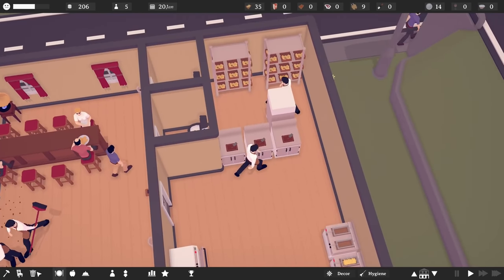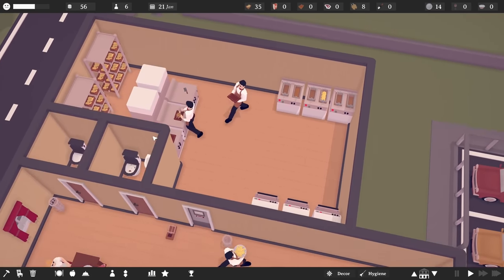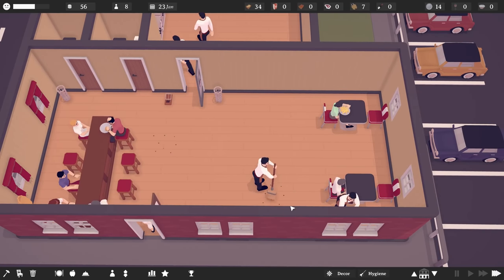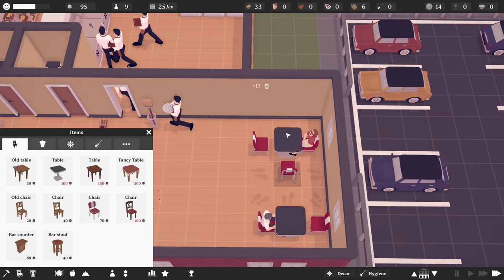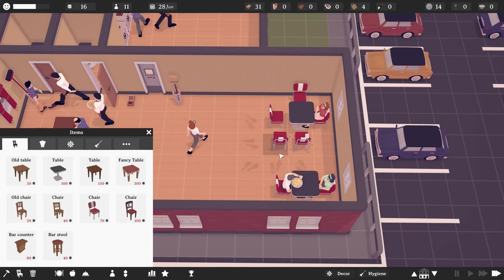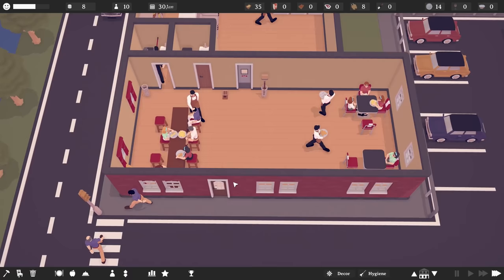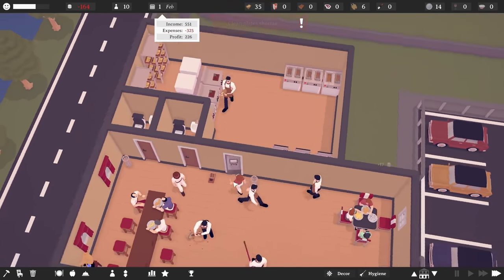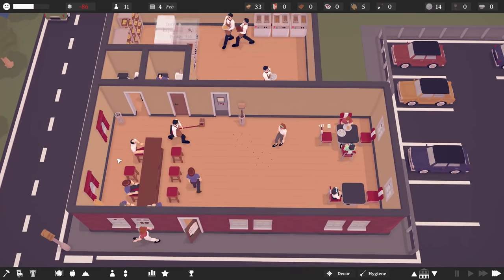Let's slow things down a bit — I want to get another fridge in there. Now that we've prioritized things, we should see people come back. With the place a bit cleaner, there should be far fewer complaints. We can get another chair here and here. The place is certainly cleaner than it's been. We still have a clean plate shortage, so let's order up to 21 plates.